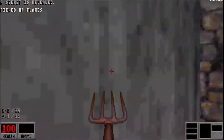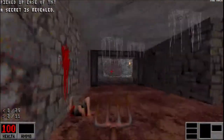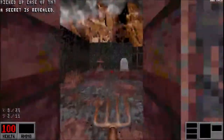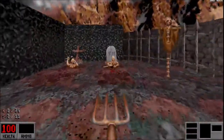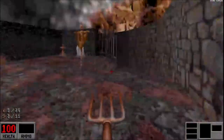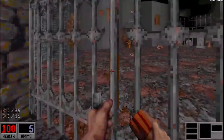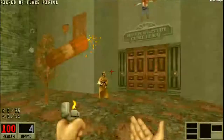Your first secret is to the right. Your second secret is to the left. We'll come back for these guys later. Ready your D&T Bundle, and bomb this moron right here.